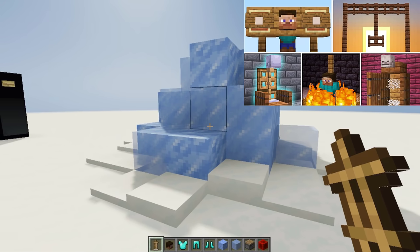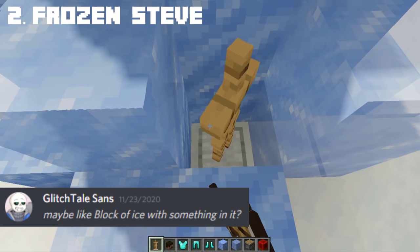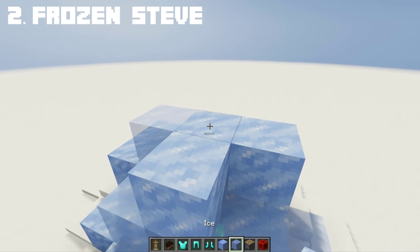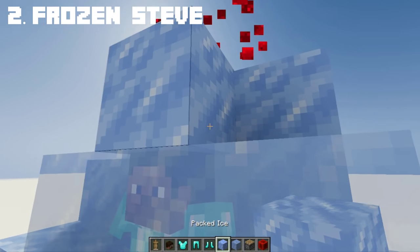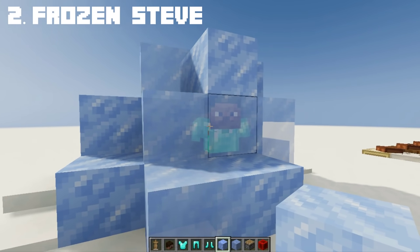Remember when we used to torture Steve in Halloween? Now let's freeze him in a block of ice. I will be using diamond armor to make his clothes look shiny and frozen. Now let's cover him in ice — this will make him look like a prehistoric caveman. And there you have Steve, or a caveman, frozen and trapped in a block of ice.